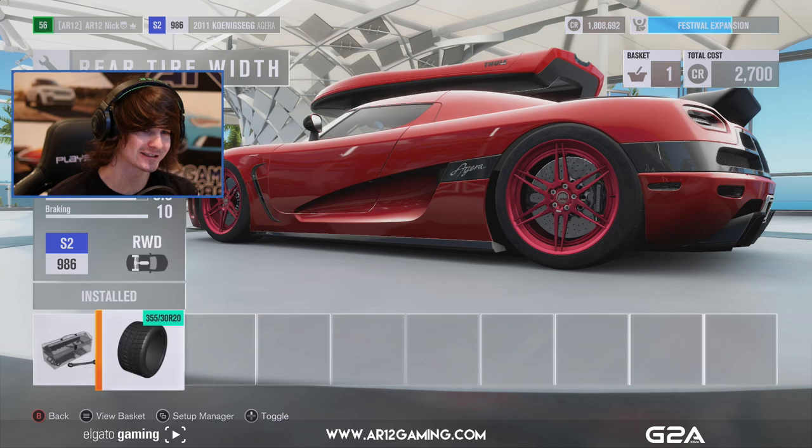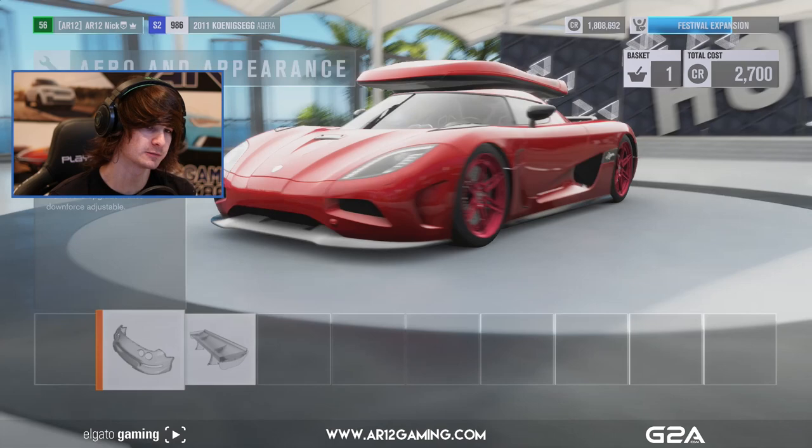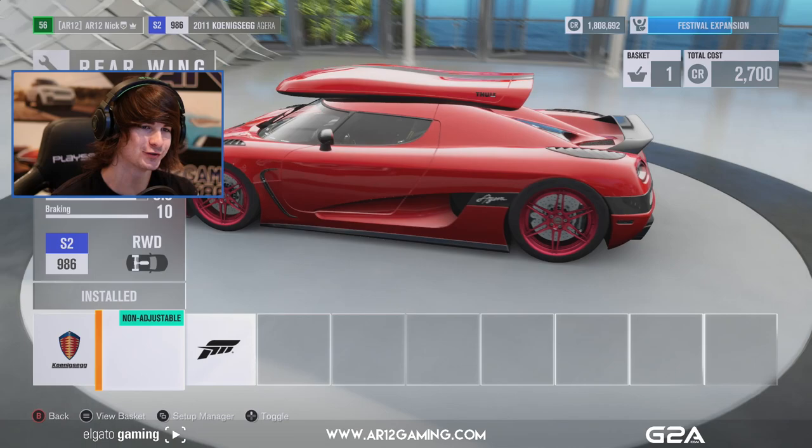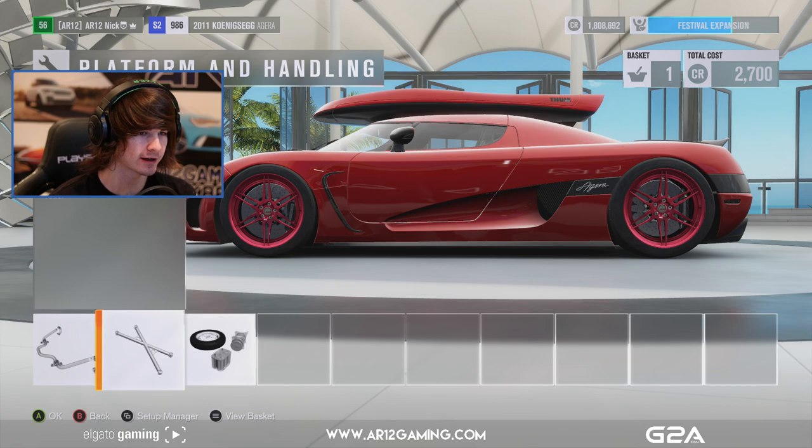We've got big fat tires. We're in an Agera so we don't need to worry about top speed that much, so we don't need to change our power. Do we have the cool wing? If we have the cool wing, do we have to take off that wing? Oh — it's a Thule box too, that's so sick. Weight reduction? We've got that already. I guess we're done with my Koenigsegg.